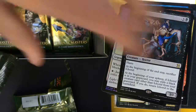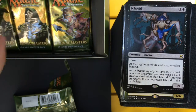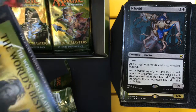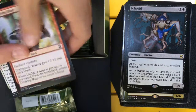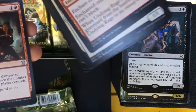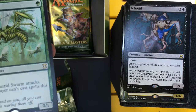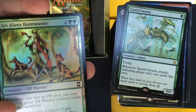A were-bear might be worth something, though I don't think so. One token's printing is off — it's kind of bent. Then we got a Gitu Singer, Price of Progress, Sengir Autocrat, a Xantid Swarm, and a Foil Lys Alana Huntmaster.